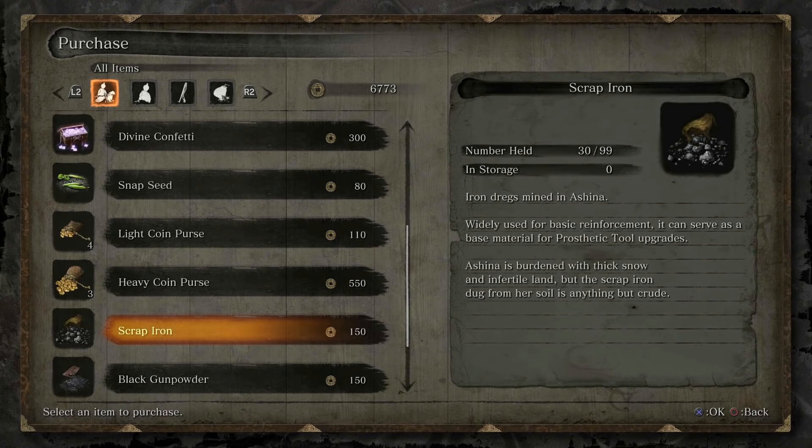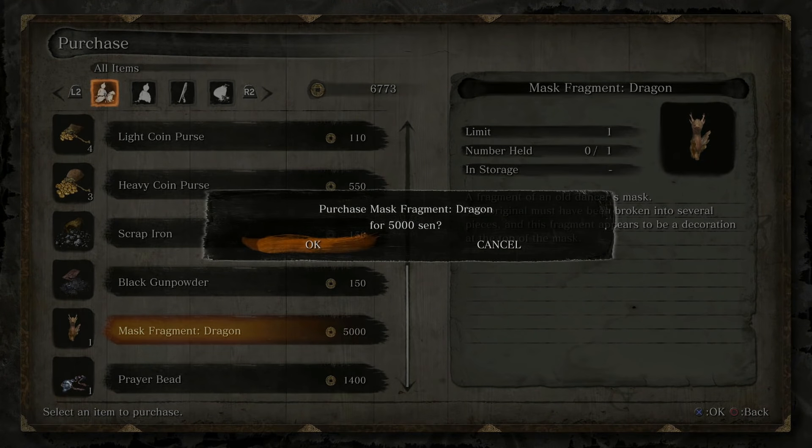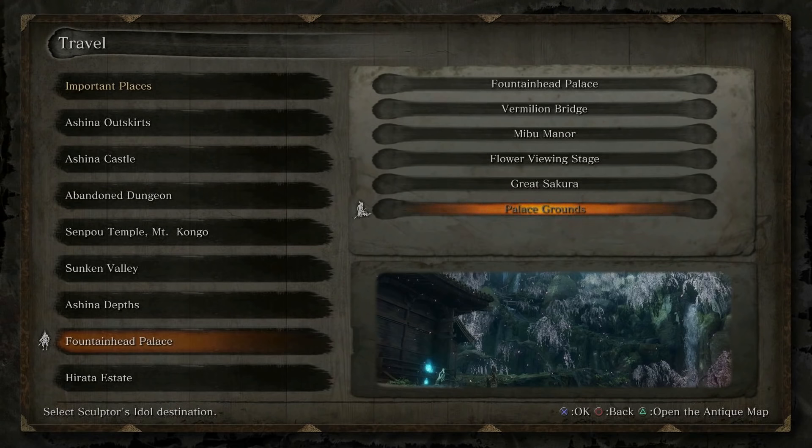This is obviously the most straightforward one to get, though it's quite expensive. But if you're late game, 5,000 sen shouldn't be too hard to get and it is definitely worth it. You get the middle part of the mask from this merchant, and you can do this right at the start of the game if you really want and you've got 5,000 sen.